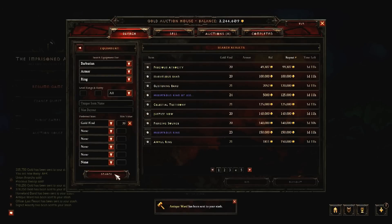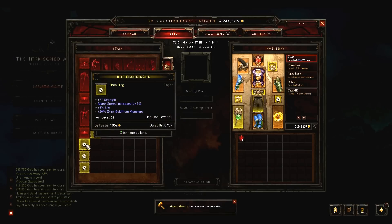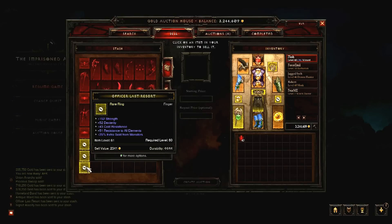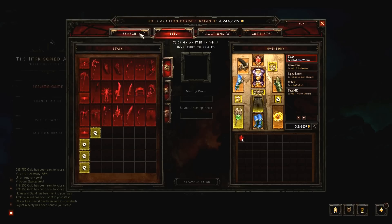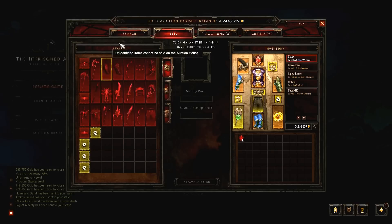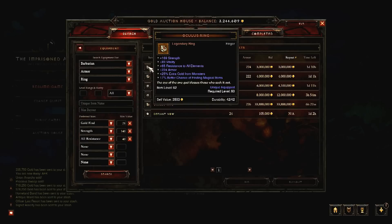Next thing you should consider is how sought after the item type is. Weapons, Amulets and rings are in high demand, so there are tons of items posted and bought all the time. This is because it's really difficult to get one that you could not upgrade easily further. They are also great ways to increase your damage, and there is just no such thing as too much damage. All of these items can also be placed on your followers, so you need even more of them. The reason why this is important is because the more items enter the market, the better your chances are of finding good deals, while the higher the demand is, the easier it is to sell your items. It is really easy to just sit there and refresh the newly posted weapons and rings, but you could not really do that on most other armor parts.